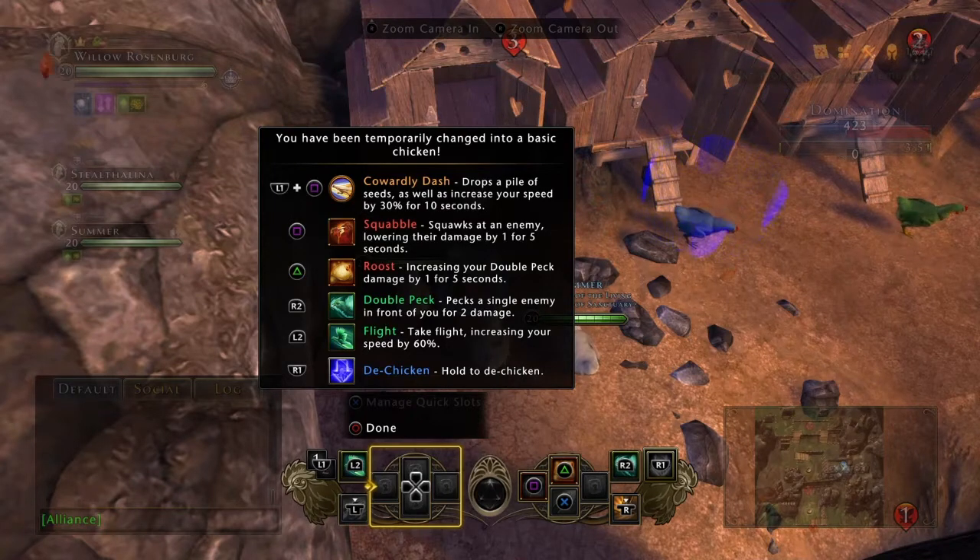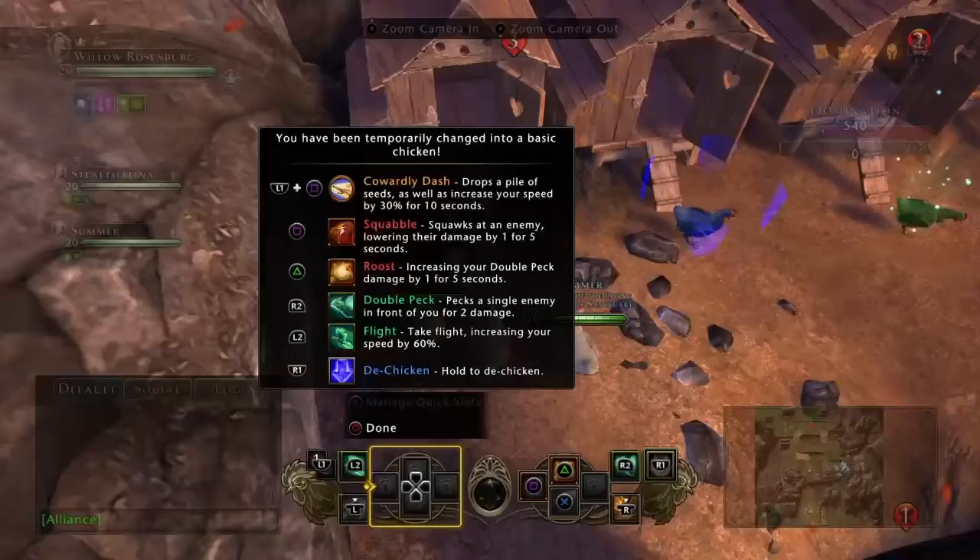The daily power is Cowardly Dash, which drops a pile of seeds as well as increases your speed by 30% for 10 seconds. Then Square is Squabble — squawks at an enemy, lowering their damage by 1 for 5 seconds. Triangle is Roost, increasing your Double Peck damage by 1 for 5 seconds. R2 is Double Peck — pecks a single enemy in front of you for 2 damage. And L2 is Flight, increasing your speed by 60%.